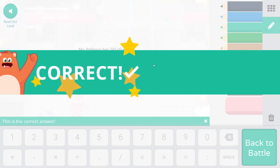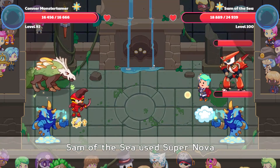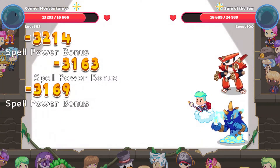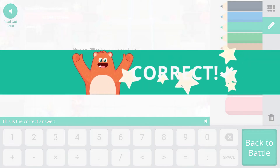Miss Robinson has 745 stickers. Every day she gives out 100 stickers. How many days will it take until she has 145 stickers left? 745 minus 145 is 600, so 6 days. Up we go, down we come — hopefully Sam of the Sea is not going to heal himself up. If I had gone in with full mana, I would have gotten a couple more good knocks in right off the bat — charging your mana is super important. Alvin has $289 in his piggy bank. Every week he spends $1 at the store. How many weeks until he has $284? $289 minus $284 — that would be 5 weeks.